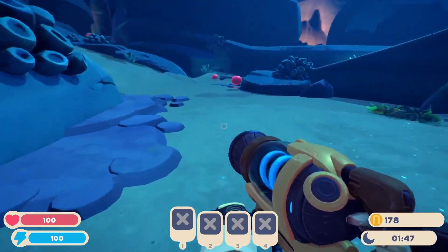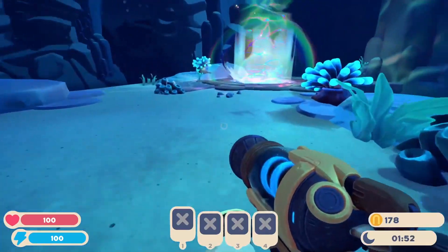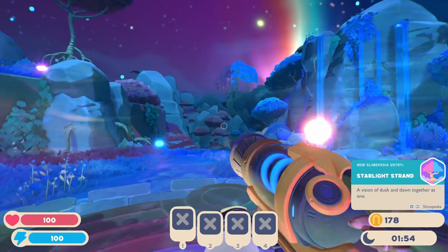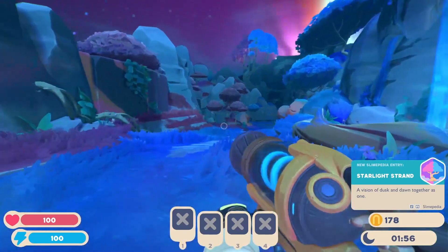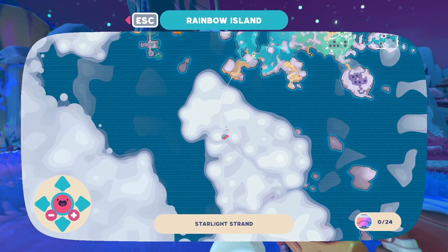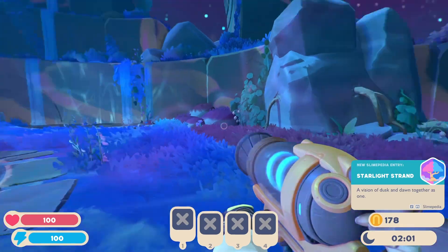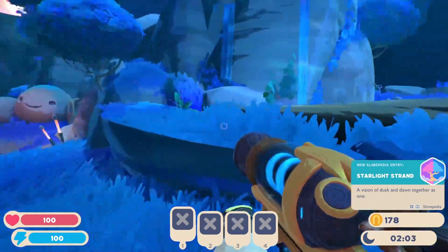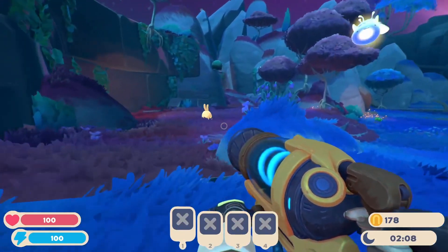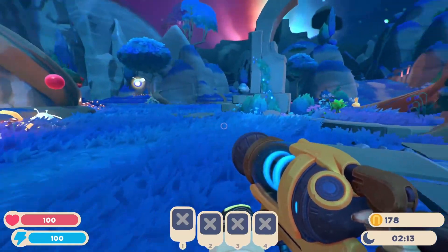So we're going to try to maybe mix those crystal slimes with something that likes — I could maybe put them with bats, because I'm already growing pomegranates. Starlight Strand — a vision of dusk and dawn together. We're over here. Maybe we can find a map thing, that would be helpful. Oh, it's a pretty place. We got rabbits, phosphors, chickens, pink slimes.